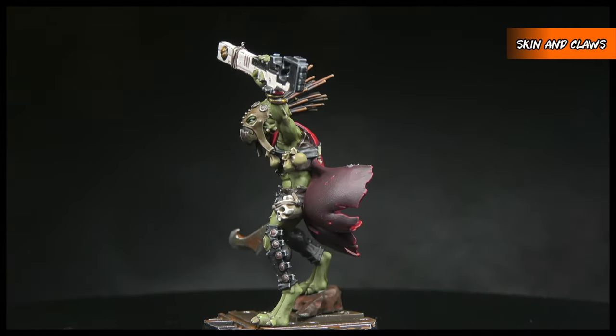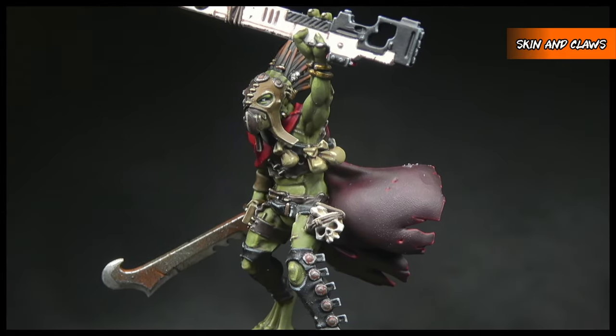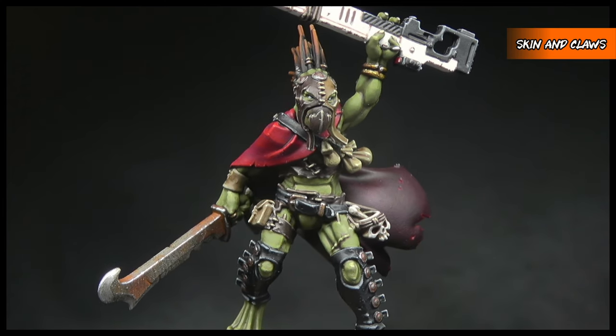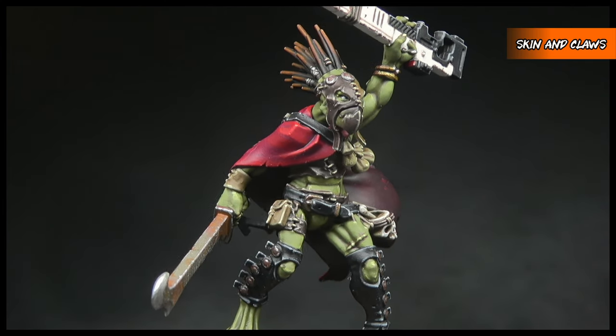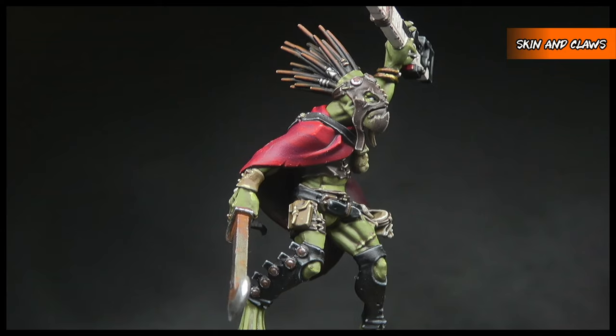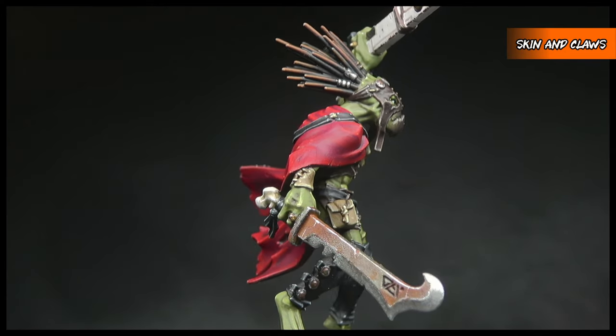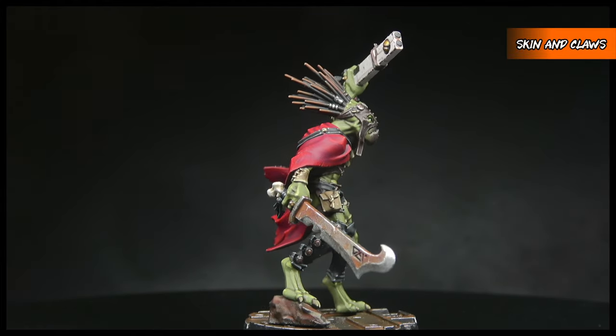The most important thing to remember when painting the skin is to keep layers thin and slightly diluted. It's perfectly okay to build up the colour in a few layers rather than slap it on in one very thick layer. We want to focus the sharper highlights on the sharper areas of the model, such as the knuckles and fingers, and the softer highlights on the softer areas such as the muscles.